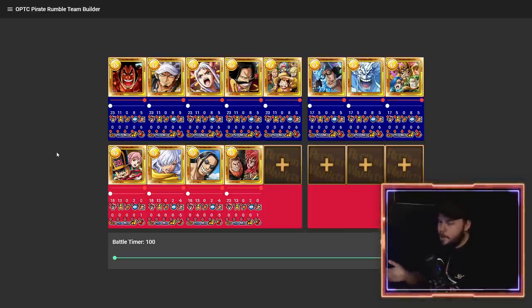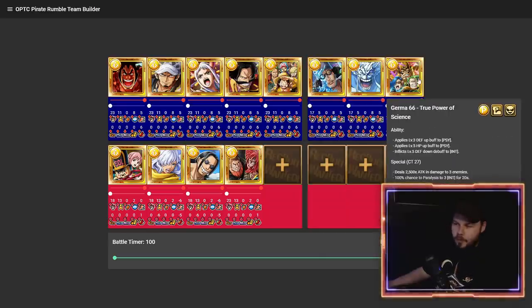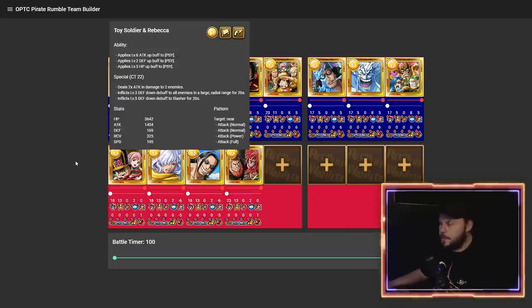I absolutely adore this team. You can also build a mono Psy side team if you want, but having Odin for the Free Spirit synergy — especially with Rebecca and Toy Soldier also being Free Spirit — it's just incredible how good this team is.